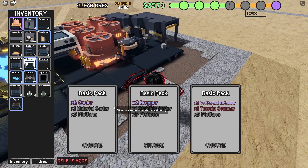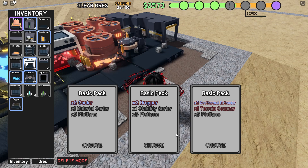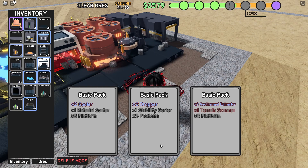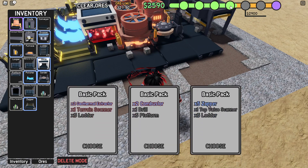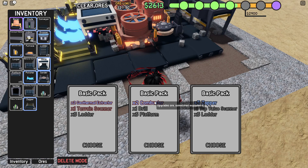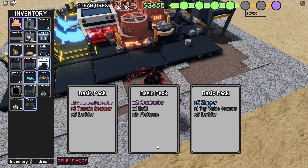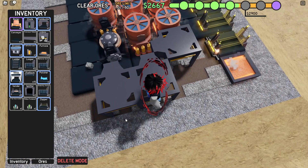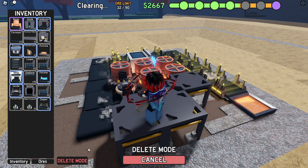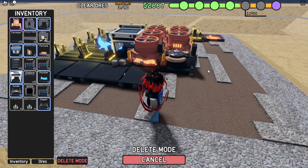Thermal extractor - upgrades ores, grounded, sometimes sets on fire. I think I'll just take the platforms. Zapper, even more zappers. Combustor - I mean, you know what, sure - risky call if you will. Plus one drill, so that's pretty good. I'm gonna clear everything, we're gonna start from zero, start from ground. I'm gonna give it a revamp, if you will.